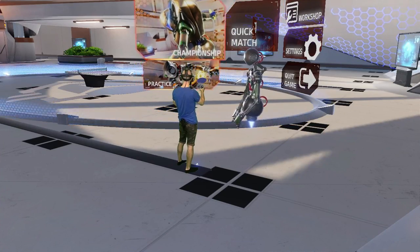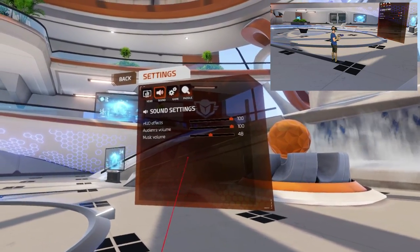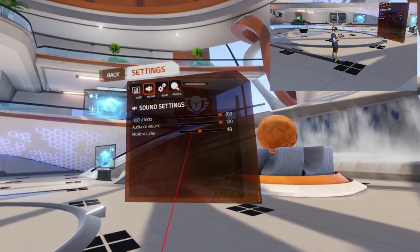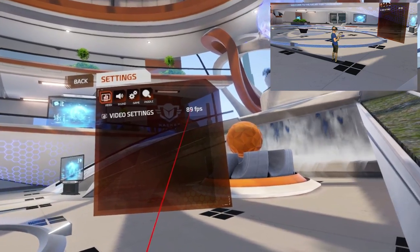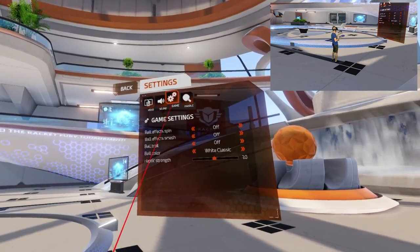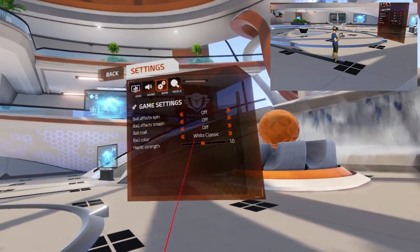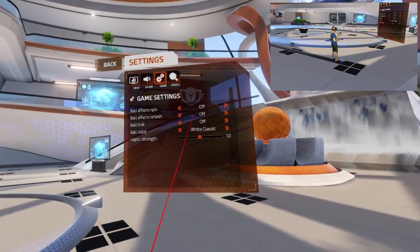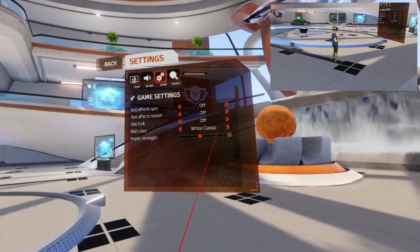Before we jump into some practice and championship, I want to show you the settings first. I just went into the music or sound settings and turned down the volume of the music — it was way too high! The video settings are actually non-configurable; it's just showing the frame rate. Also we have some ball effects and ball trail — I turned them off because I think that's not needed, it's not that realistic having them on. Let's let the ball be just white as always.